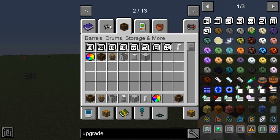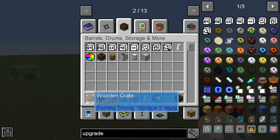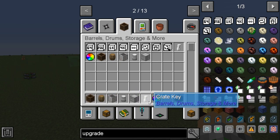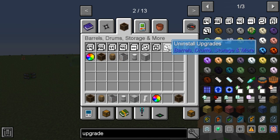This one's on barrels, drums, storage, and more. We've got a wooden crate, wooden barrel, metal crate, metal drum, and a shipping container. We also got a crate key and a color tool.